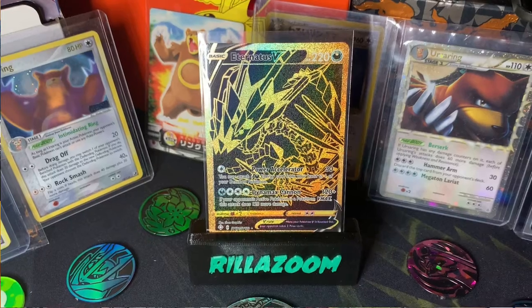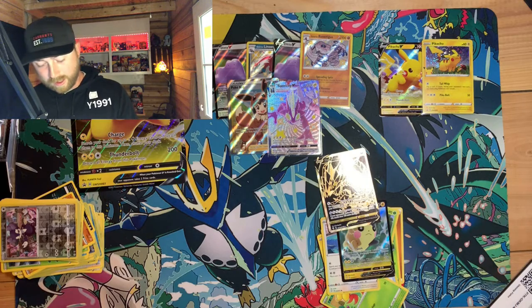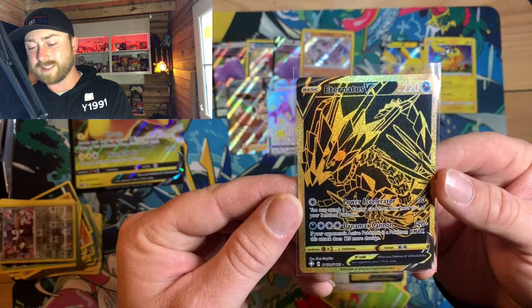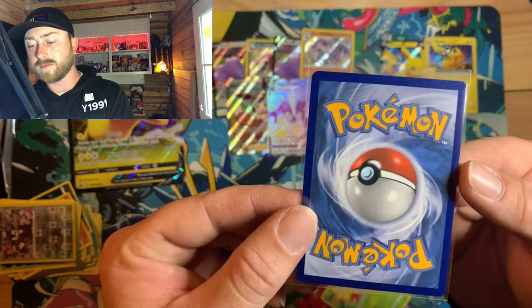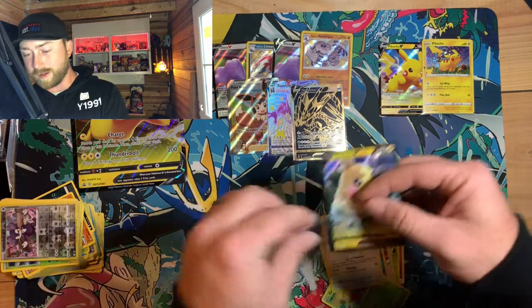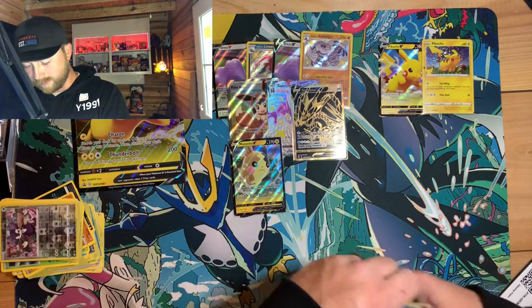Oh my gosh. It is cut horribly. But we have struck gold, guys. Last pack Magic. Check it out, check it out — that is awesome. Cut is horrible, but it is awesome. Oh my — wow. And I completely forgot about Morpeko V down here. I'm sorry buddy, there he is — Morpeko V. But guys, check out that lineup right there. That is awesome.